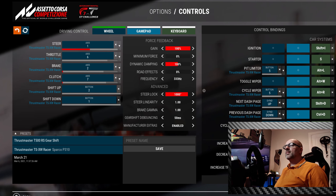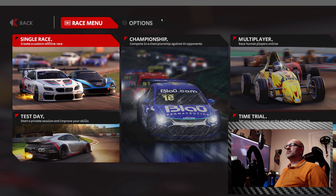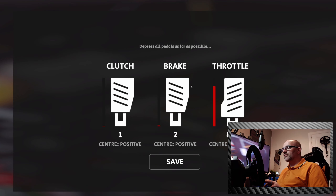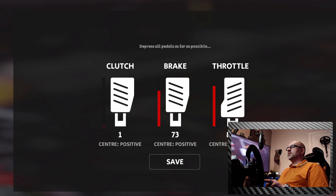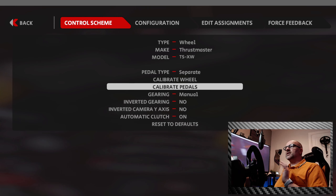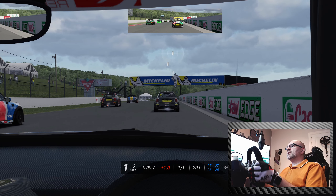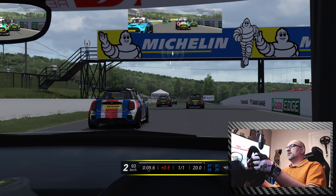The next game is Automobilista 2. In the menu, go to Options, then Controls, then Calibrate Pedals — this will do it automatically for you. Put your foot down on the throttle so it knows where 100% is, then do the same with the brake and clutch. It now knows where all the 100% positions are. Click Save, and you're done — you now have 100% throttle across all three titles.